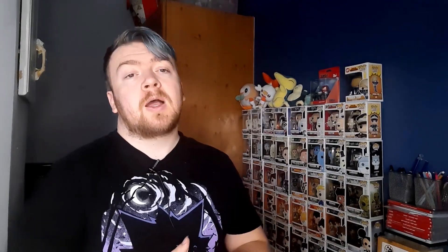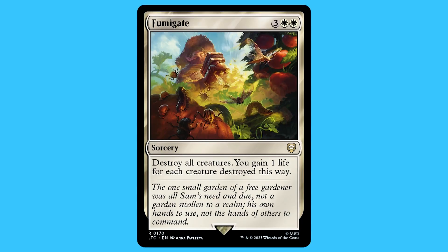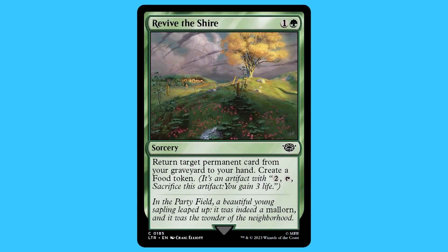There are five enchantments in total but only three worth talking about: Of Herbs and Stewed Rabbit, Assemble the Entmoot, and Call for Unity. In this deck there are eight sorceries total, and four of them are very good and important to talk about: Avenge the Fallen, Mighty Fumigate, Toxic Deluge, and Revive the Shrine.